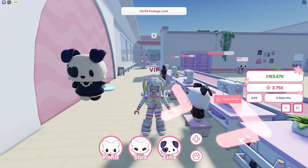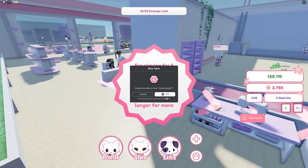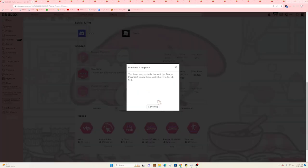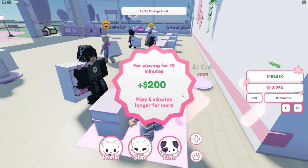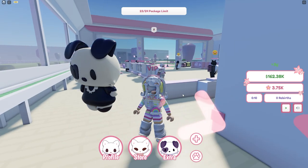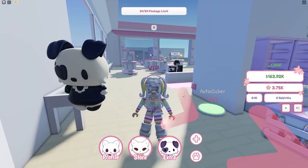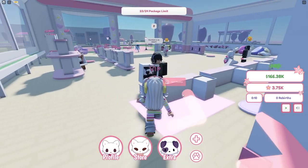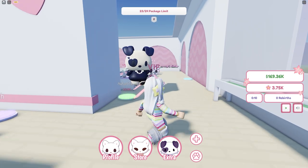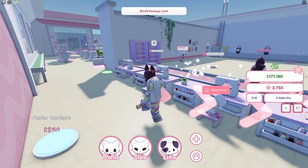I just did a little bit of work and went on a shopping spree with my Robux - I bought the auto clicker and then decided I might as well buy everything else. Today I want to finish my tycoon and get it all built up because I want to get enough money to start buying more pets. They're really cute but I need a lot of cash.